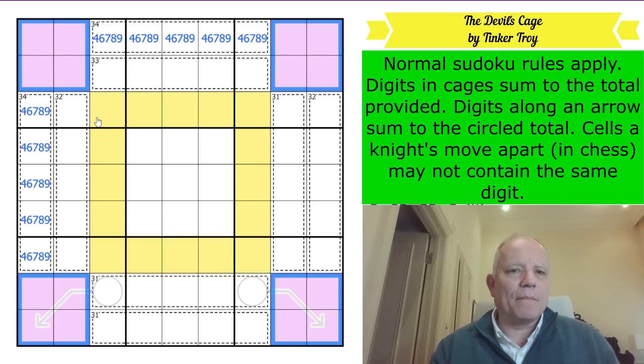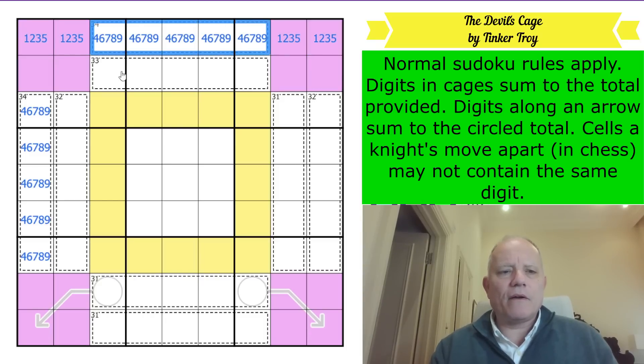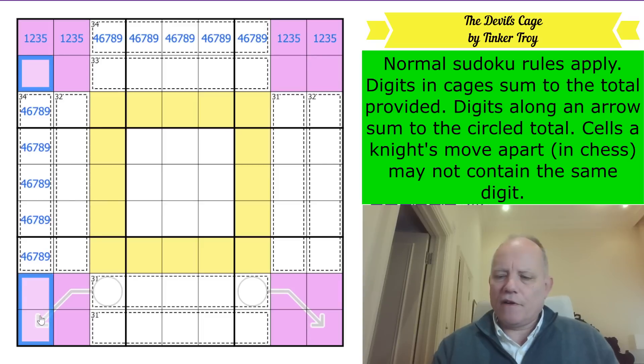That must be important because we can know what the digits are in these corner boxes. They are 1, 2, 3, 5 in that row. Here they're either 1, 2, 3, 6 or 1, 2, 4, 5. They're definitely 1, 2, 3, 5 in this column because of the 34 there. SET theory - SET Equivalence Theory - is definitely going to be important in this puzzle, and the Firstamafel ring is an example of SET theory.